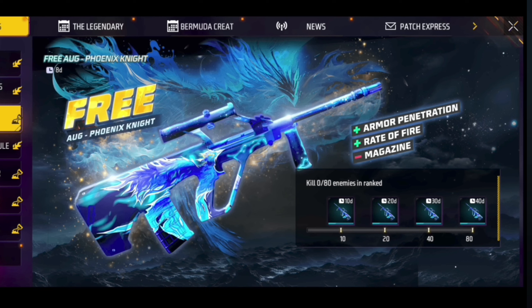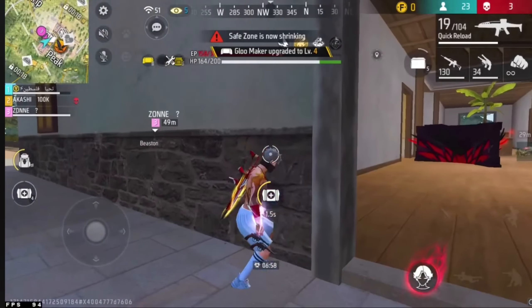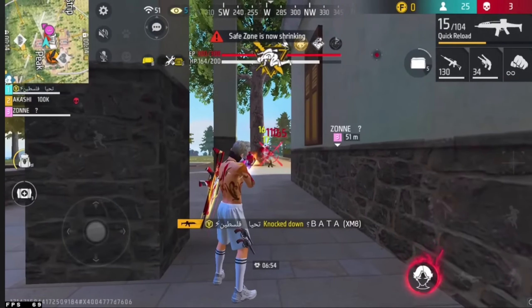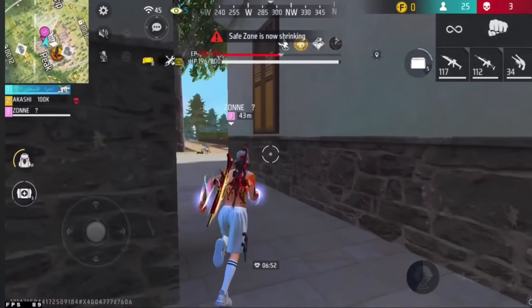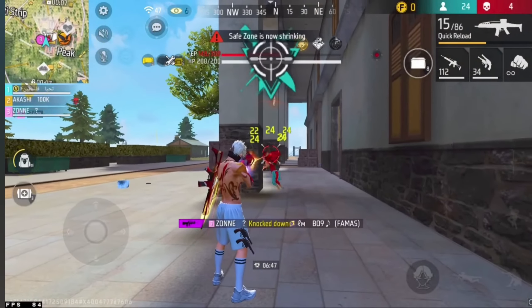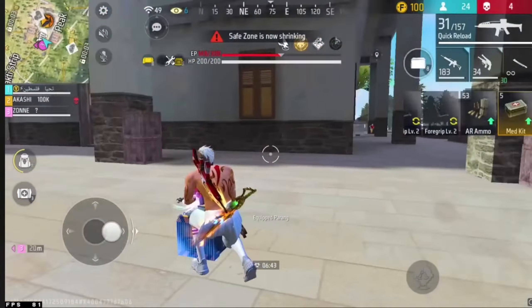We will get 10 kills for 10 days, 20 kills for 20 days, and 40 kills for 30 days — total 80 kills for 40 days. If we get a gun skin for 100 days it will automatically be permanent, so we will get this gun skin permanently. This is going to start on 14 January. Yes guys, this is going to be 14 January.